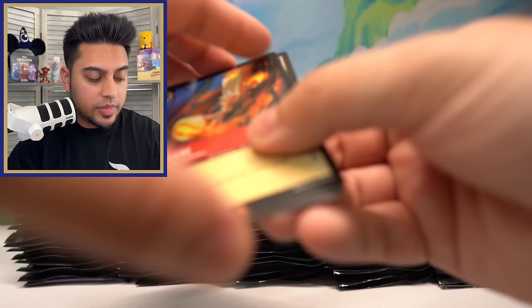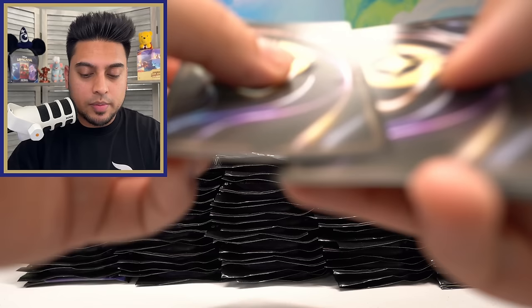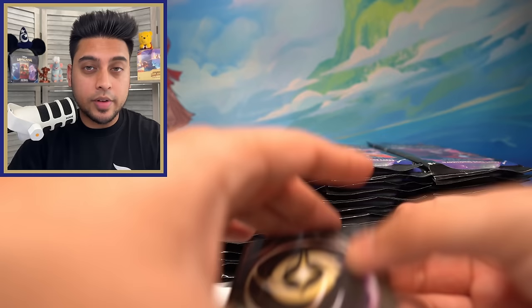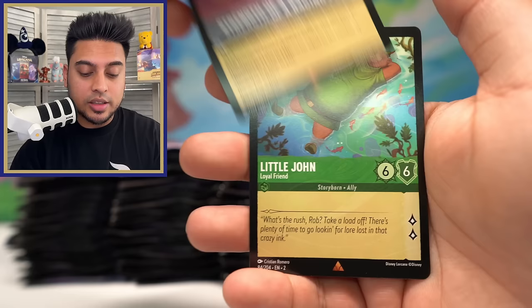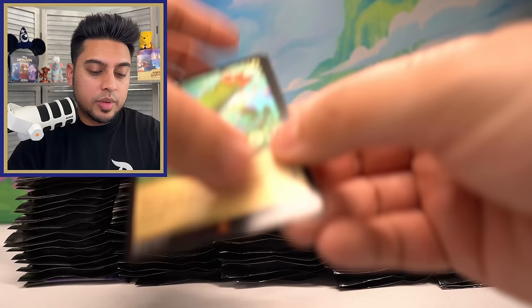We've only had three sets so far, so we're still in the very beginning phases for Lorcana. Off the top of my head, I would love to see more new kinds of foils and holographic cards. We get Strength Though Raging Fire — nice card — Little John, and Mulan. All our back cards are going to be gold foils or potentially an enchanted.